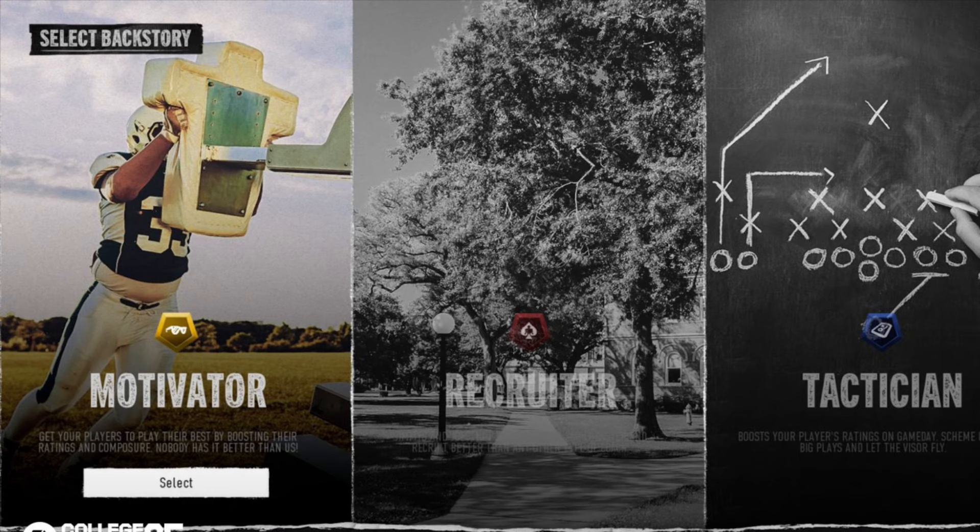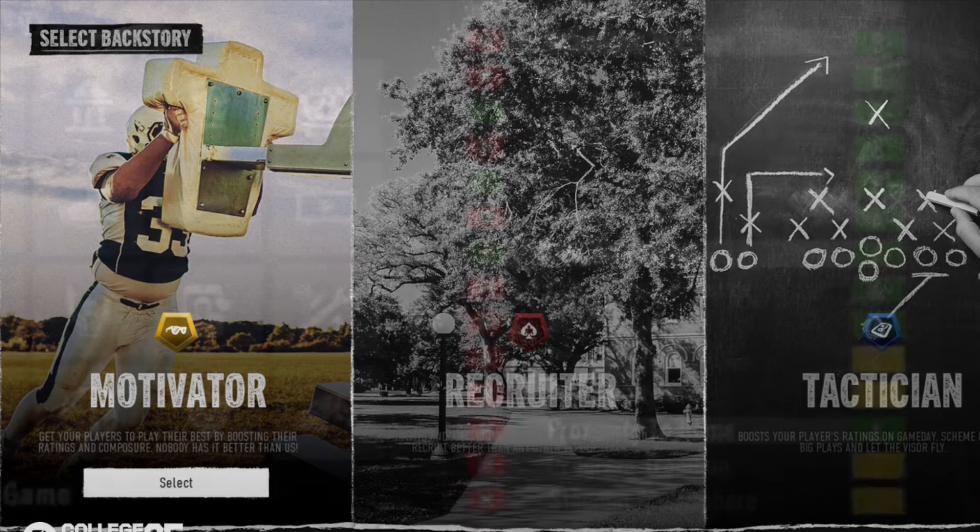This picture shows the three types of coaches you'll pick — whether you're going the offensive or defensive coordinator route or straight to head coach. You can be a motivator, recruiter, or tactician. There are a lot of skill trees involved with a max level of 50. Now let's go right into recruiting.